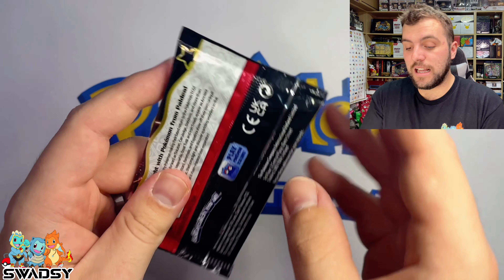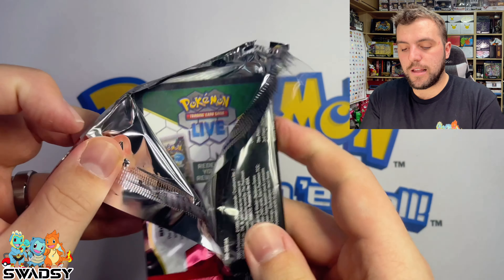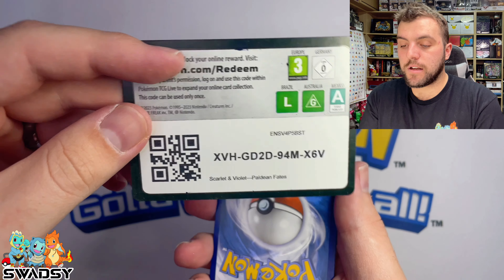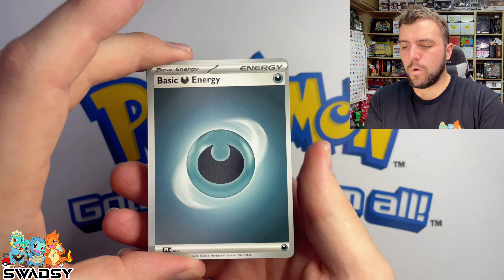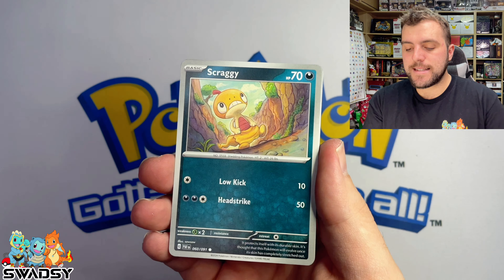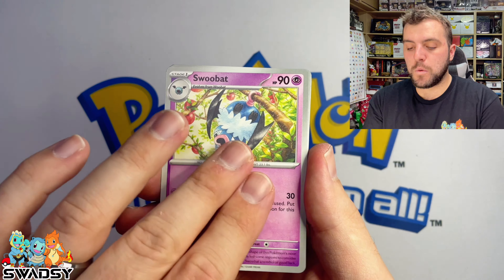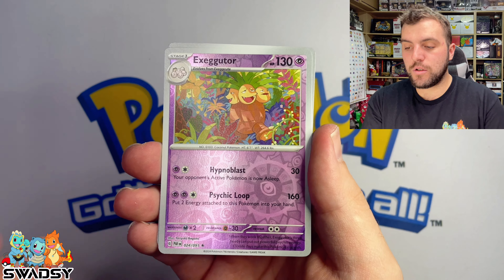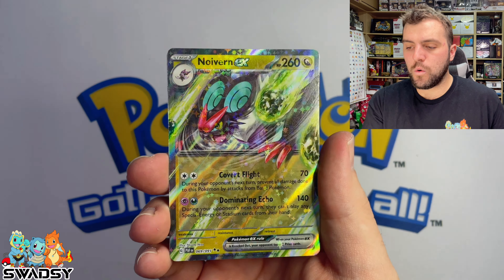Second to last pack on the left side of the box — this is pack 17. Darkness Energy, Chinchow, Scraggy, Kimigo, Swoobat, Gengar, Hoinkalone, Executor Reverse Holo, Ghastly Reverse Holo, and a Noivern EX.